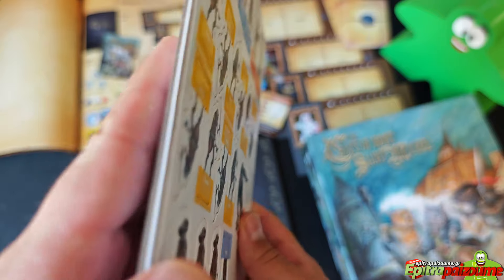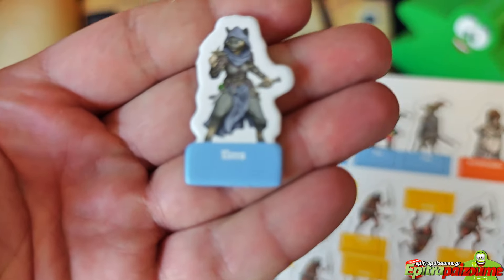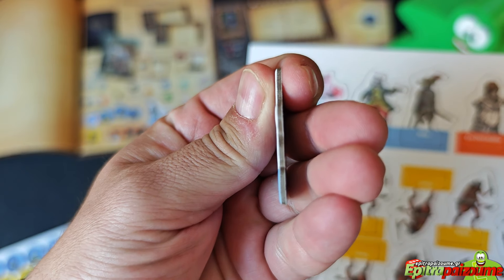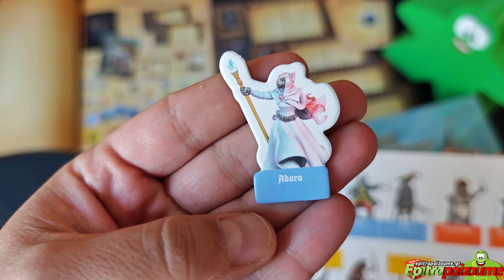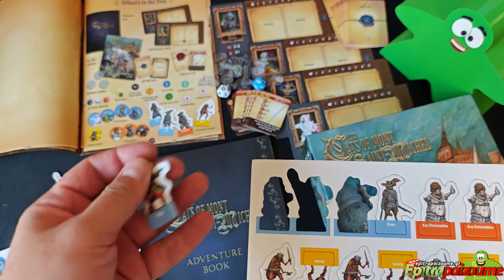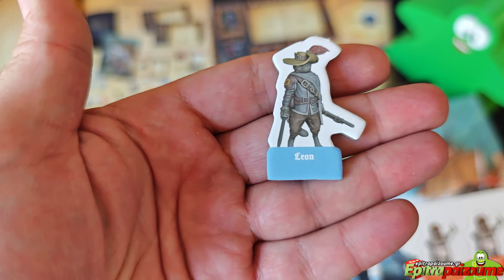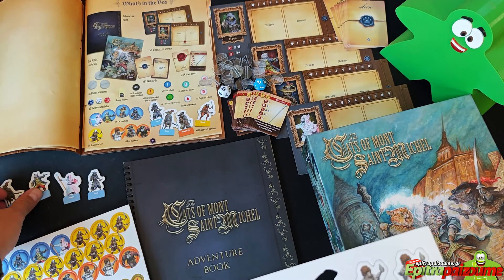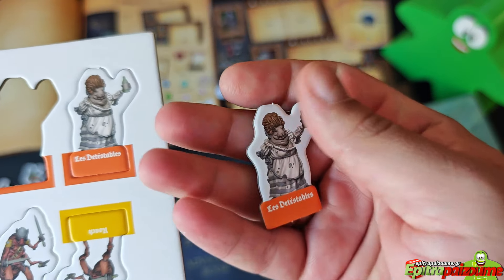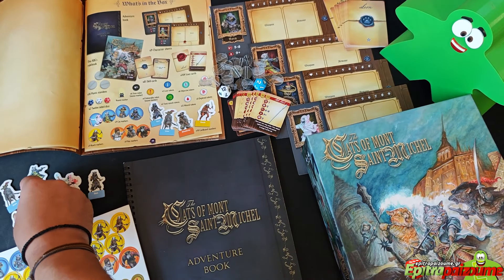Now let's look at the two punch boards included in this demo. We have our heroes, which have standees with thick cardboard. There will also likely be a miniatures version available, based on the previous games. We also have additional standees.